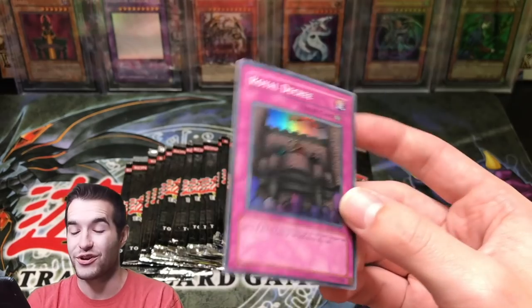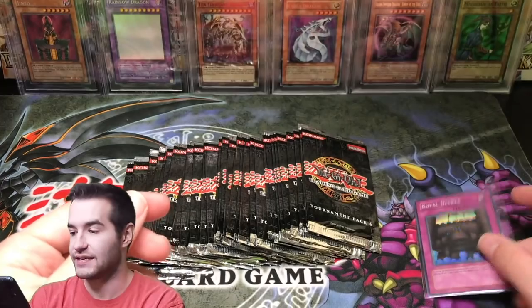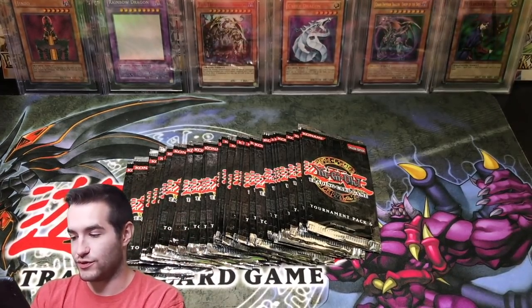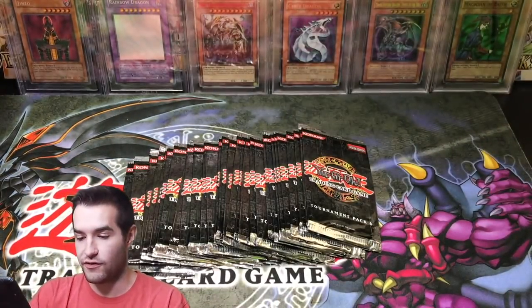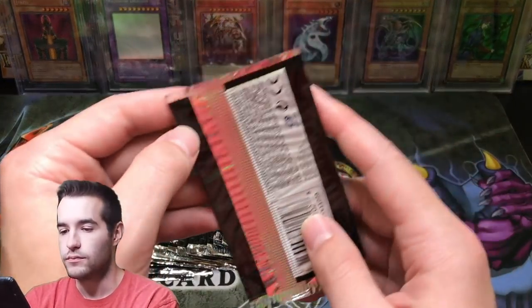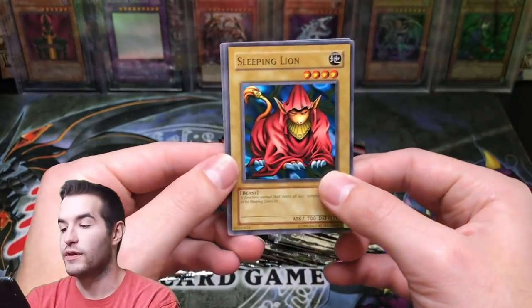Off-center — this one looks like a binder copy. I do have a PSA 10 anyway, so that is okay. Royal Decree, TP6 — that is really cool, super rare from TP6. Fiend Skull Dragon and Archfiend Marmot of Nefariousness. Super rare — that's pretty sweet, not the one we're looking for, but that's okay.